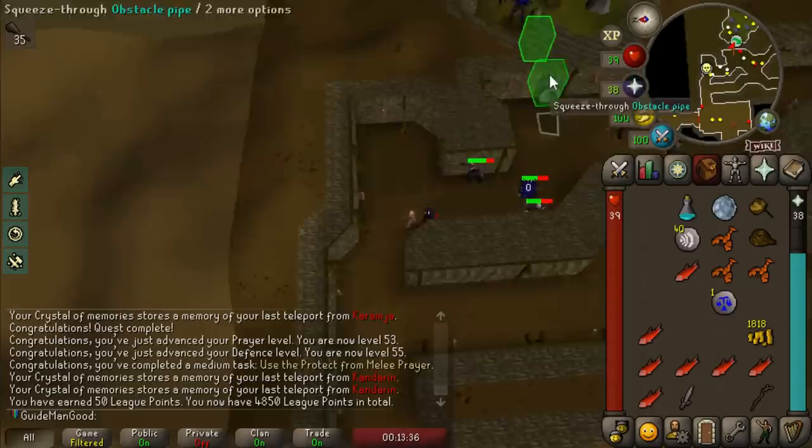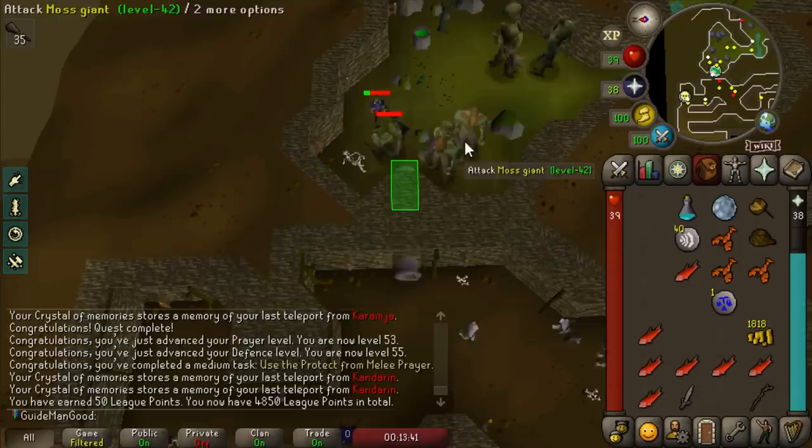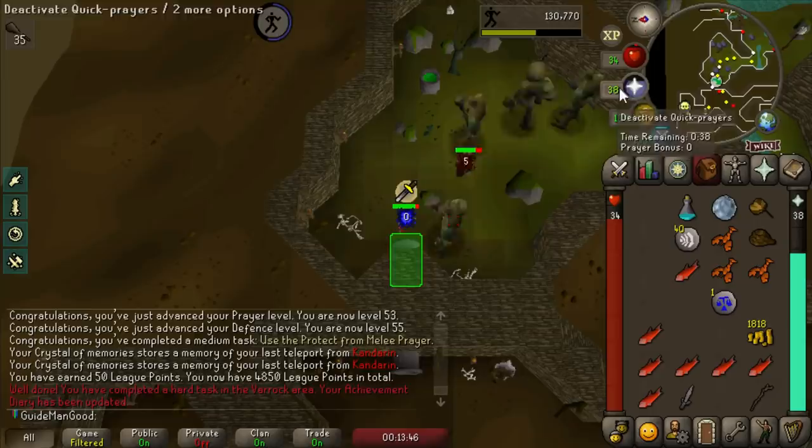Moss giants are right here so I can jump right into killing them, and secondly they have the drop of mossy key. I don't remember how rare they are from moss giants outside the wilderness, but it shouldn't take too long to get it and we'll get some XP.